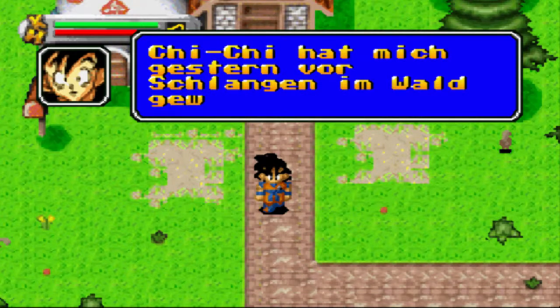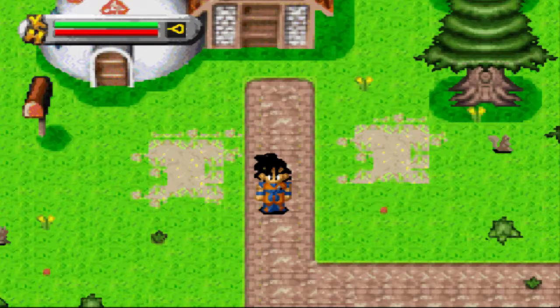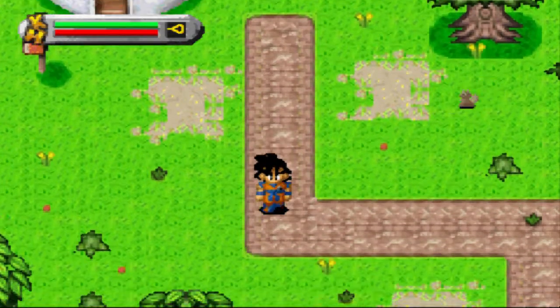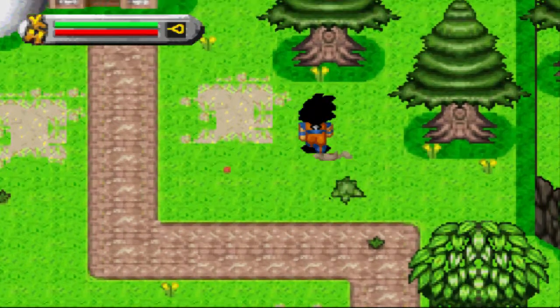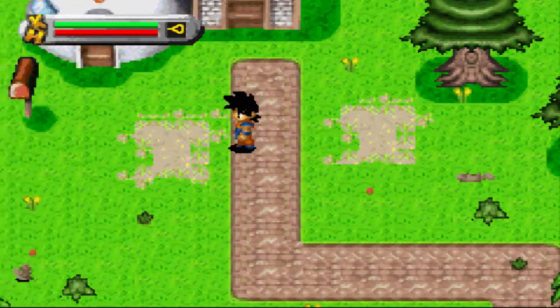Chichi hat mich gestern vor Schlangen im Wald gewarnt - ich sollte wachsam sein. Beide wissen, wer Chichi ist. Chichi ist die Frau von Son Goku. Sie haben nämlich in Folge 133 oder 154 von Dragon Ball geheiratet - das bin ich mir schon recht sicher. Die ist hier in richtiger Furie.